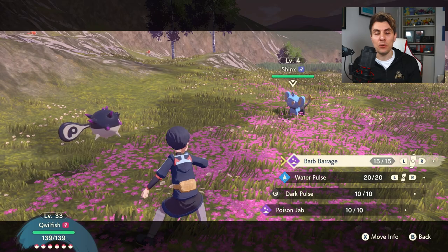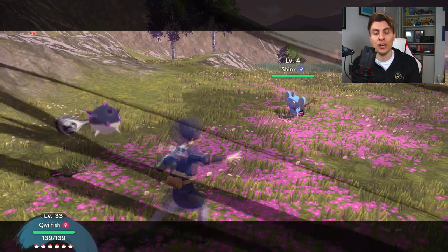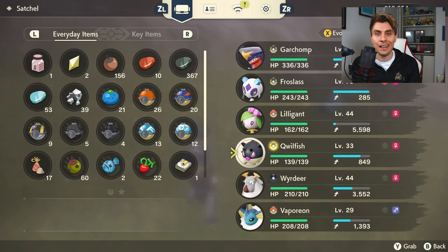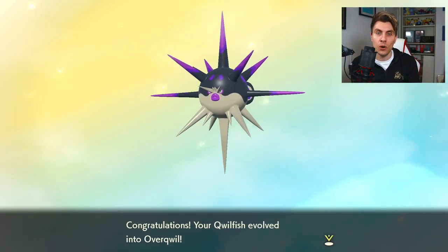To evolve Qwilfish into Overqwil, again you're going to have to use a certain move. This time it's its signature attack, Barb Barrage. You're going to have to use the strong style attack with Barb Barrage 20 times. Once you've done that, you'll have the option to evolve Qwilfish into Overqwil.